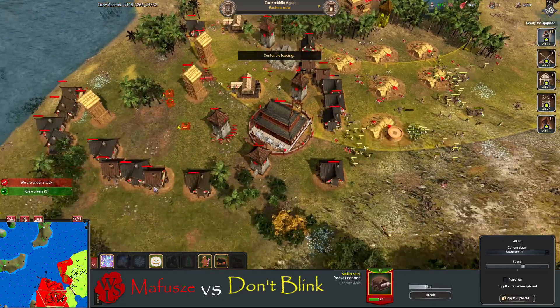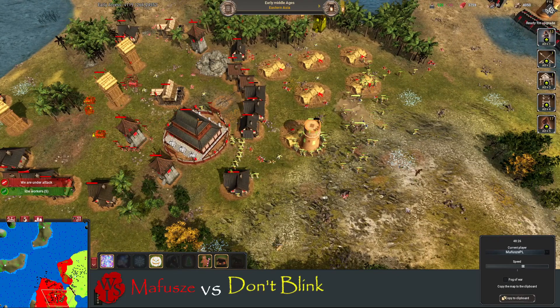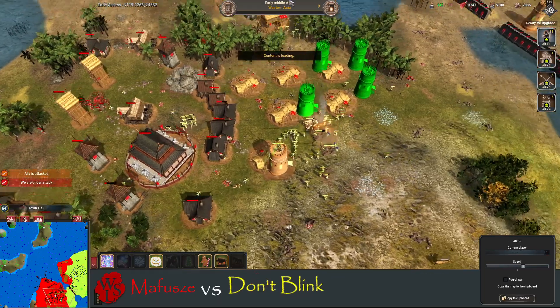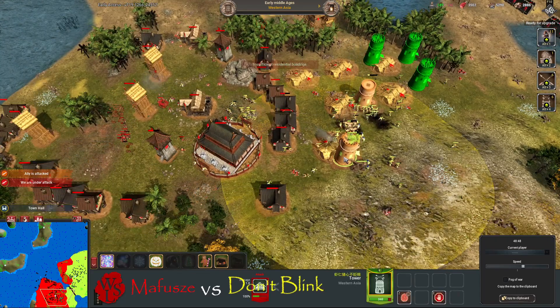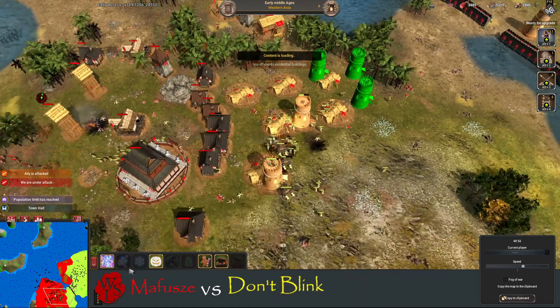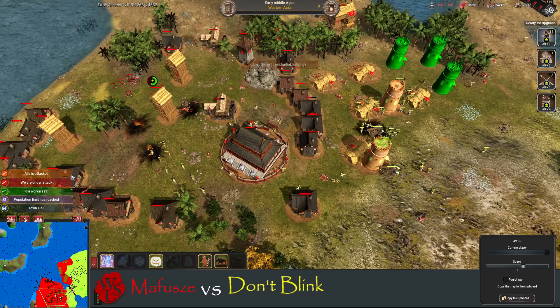He's trying to get a rocket cannon up, get towers up, but he's got no wood. Look at that — a tower going up right in front of Mafusha's base. How the tables have turned. You're gonna build bulwarks outside my base? Well I'm gonna build West Asian towers outside yours. He's even going for the temple. Look at the beautiful eco behind them.